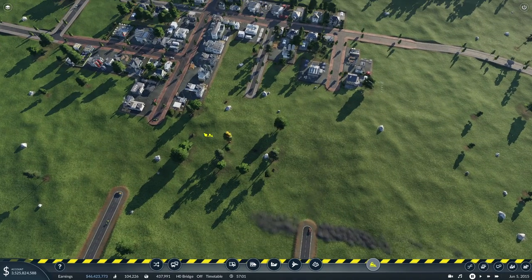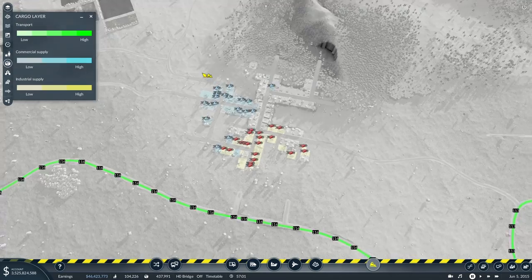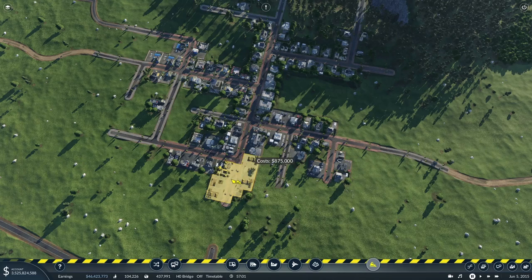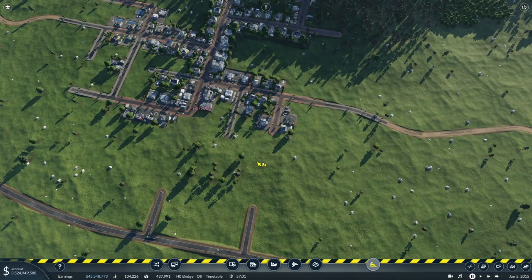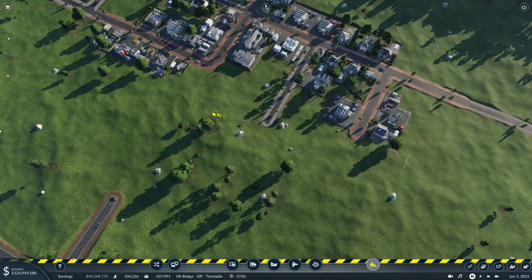Let's delete all of this and just check the overlay. Yeah, we can afford to delete a little bit more - a little bit of an extravagance but we can afford it. We've got 3.5 billion in the bank so we don't have to worry too much about money.